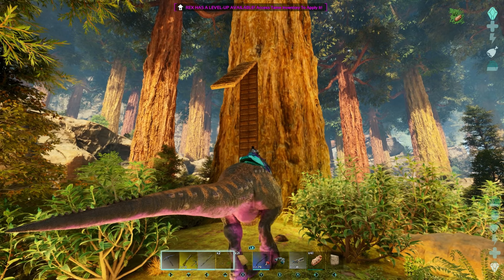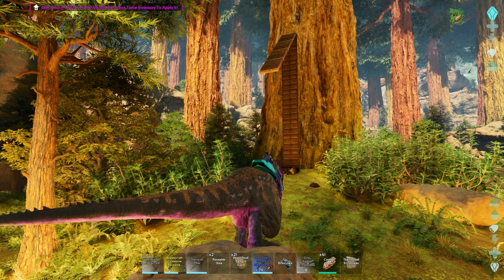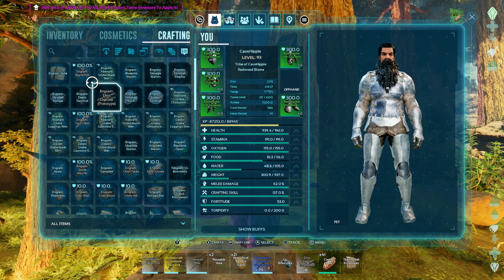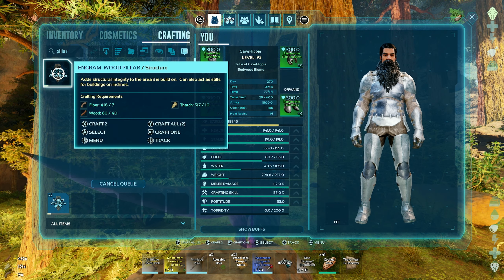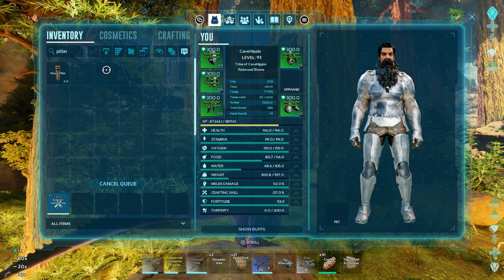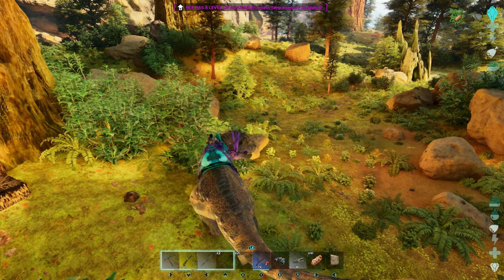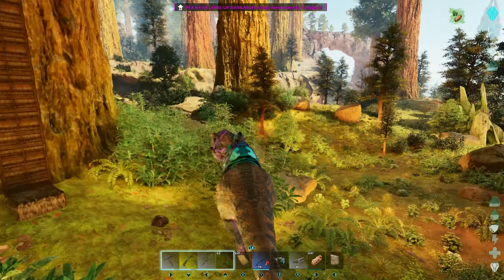We got the first ramp placed — that was extremely difficult to do. If I just zip myself straight up there we go. This is super complicated to place these up here. I got the ramp about halfway down, just need to build some pillars out. We can only make two — we're out of wood, that would do it. I'm gonna go beat up some more trees and then come back to finish this up.